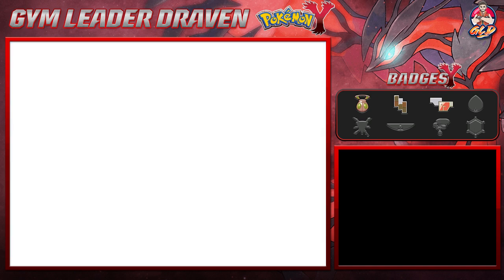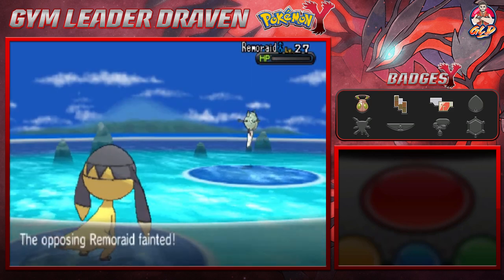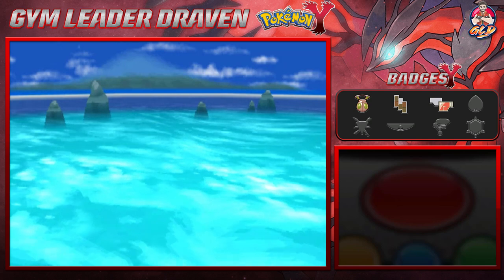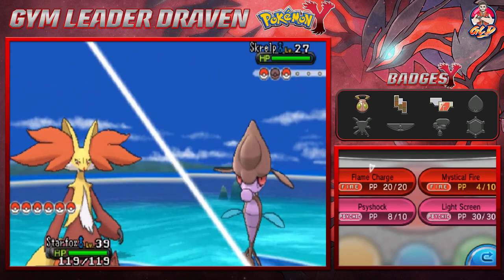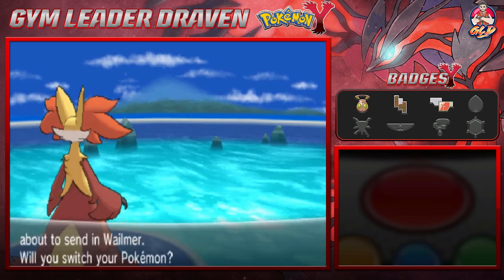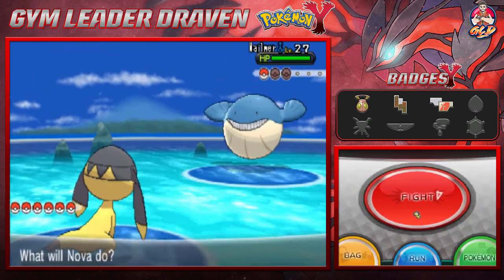Taking on Kieran — he's coming out with his Remoraid. Nova, let's get it — Parabolic Charge for the win! Here we have Skrelp. Skrelp is a Pokemon that has caught my interest mainly because it is a Poison and Dragon type Pokemon. It's not the fastest but it has great bulk, and it does turn into a very powerful toxic Pokemon at some point. Skrelp defeated.